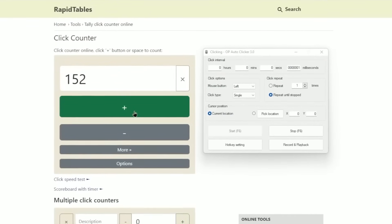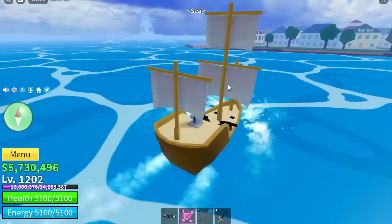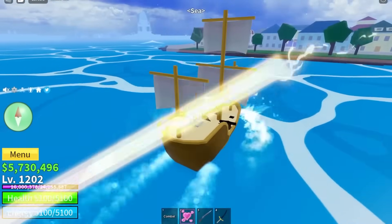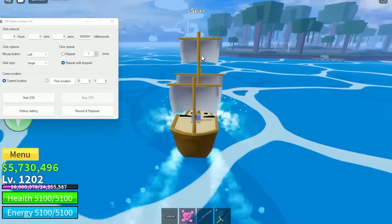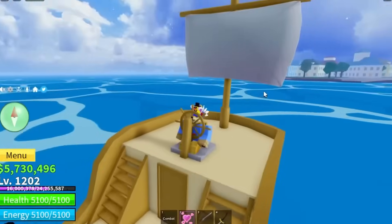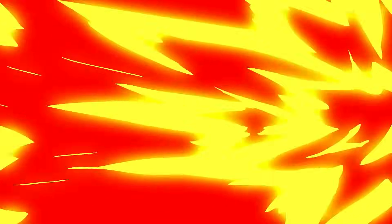If you want to use speed boats but don't have enough Robux for the game pass, apparently you can use an auto-clicker while driving a regular boat and it makes you go slightly faster. I tested it on the basic pirate ship with and without the auto-clicker, and the boat does seem to move a little faster — though it's not entirely clear. If you don't have a speed boat, definitely try this out.